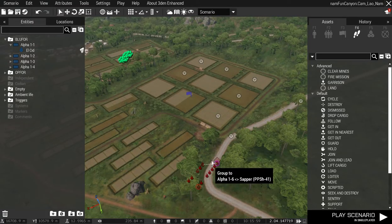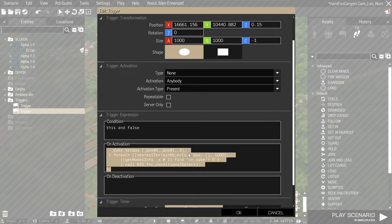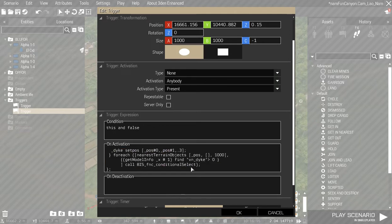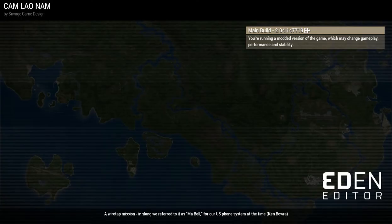I'm on a slower computer, so anyway - I have this trigger here that has a little block of code, which I'll post in the forums. Everything within 1000 meters of this trigger position will be replaced if it finds those dikes. I'll set this trigger condition to work, and we'll see that these AI units - I'm going to follow the AI leader - will hopefully run through the rice paddies.